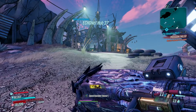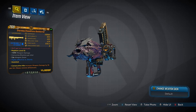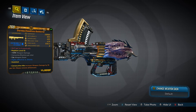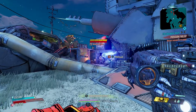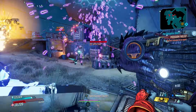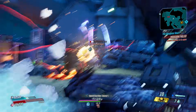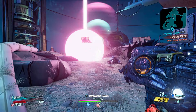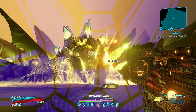Up next we have the Back Burner, an elemental alien-barrel launcher that, like all Mayhem 6+ weapons, can be obtained from the Guardian Takedown bosses — but you'll have a better time farming the Agonizer 9000 you fight at the end of the Guts of Carnivora. The Back Burner comes in every element, consumes three ammo per shot, and fires a single large elemental orb which unleashes a deadly sequence of attacks on impact. When they land, a singularity will open, sucking in any nearby enemies before showering them with deadly Mirv grenades.